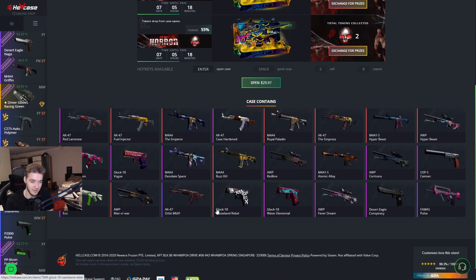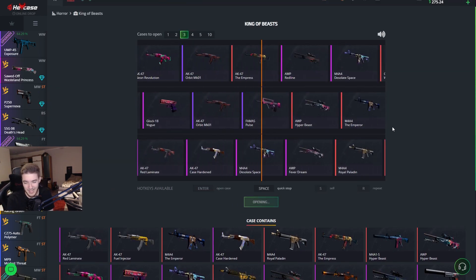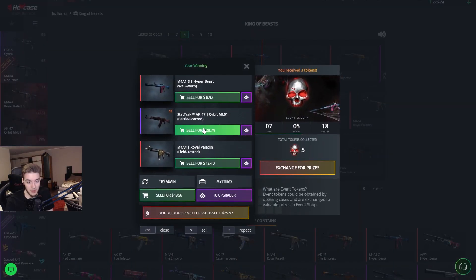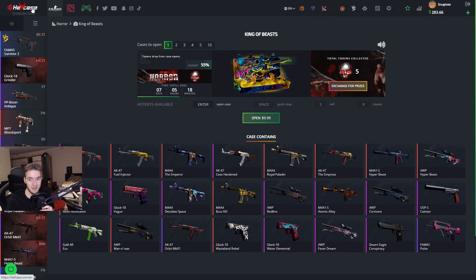We're going to open three of the Beast cases. Let's see if we can maybe pull a Hyperbeast — it would be fitting given the name of the case. And we actually did it! $28 right there. I'm going to be selling the Hyperbeast back because it was actually the cheapest one, and we're moving on. We're still at $283.